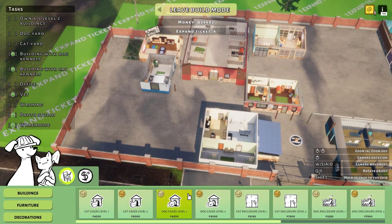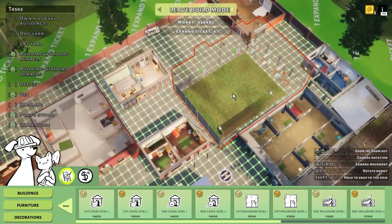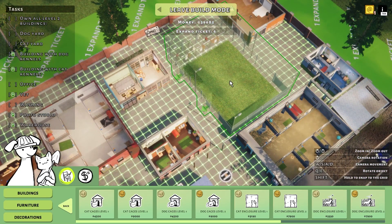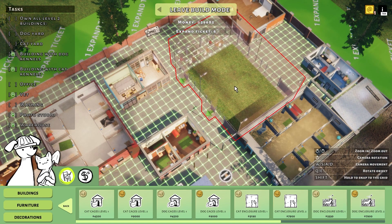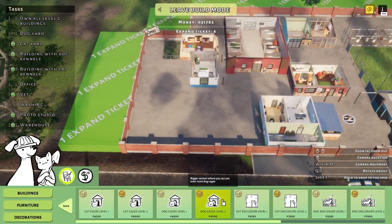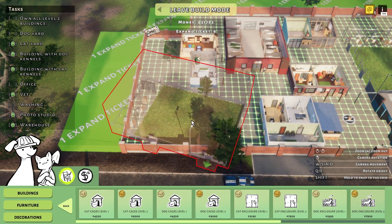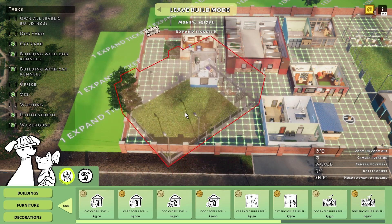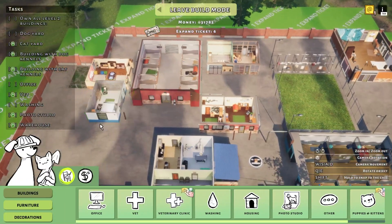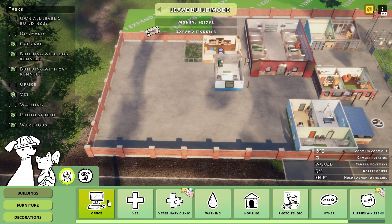Build mode — I always go on build mode except the time that I need it, then I can't find it. Stop selling housing. Caral enclosure level two. We have more space in there, more little duties to take in. So we need to order new stuff anyway. But not that — dog enclosure level two. We get some trees — trees included. Not what I meant to do. I just wanted to buy more terrain.